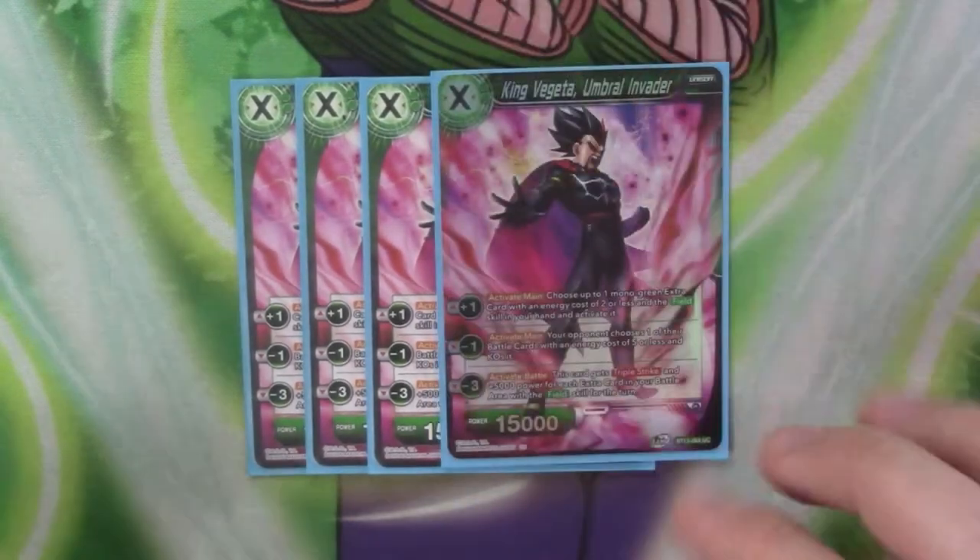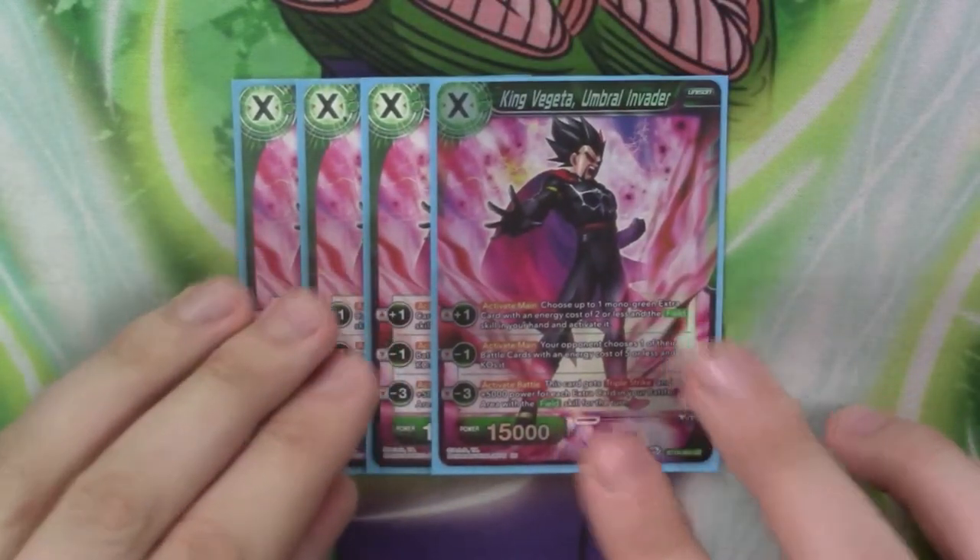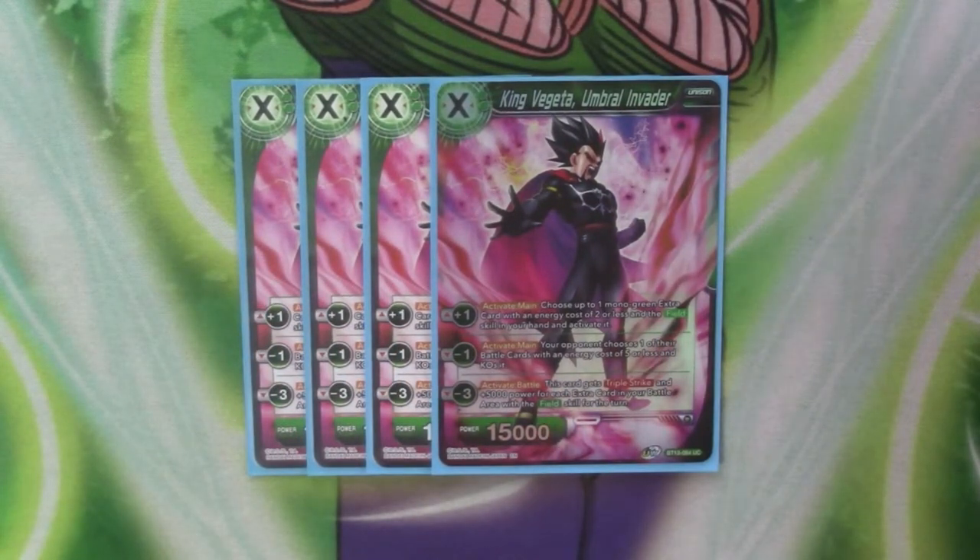To start with, we've got our Unison, which is just 4 copies of King Vegeta Umbra and Vader. It's a 2 cost 15k. It's got 2 active mains — the first one being plus 1: choose up to 1 mono green field with extra card at a cost of 2 from your hand and play it. So it saves you an energy on playing field spell, and just adds 1 to play 1.